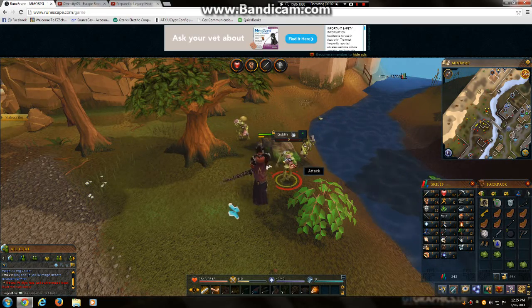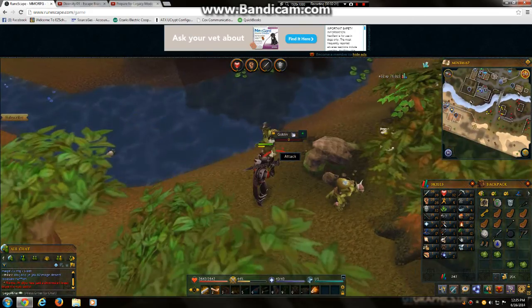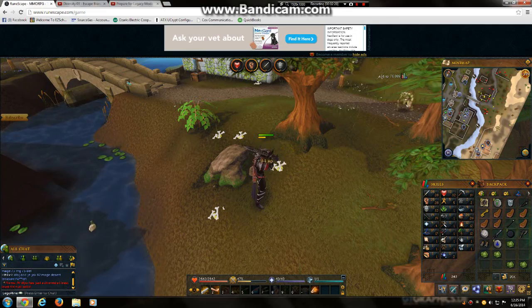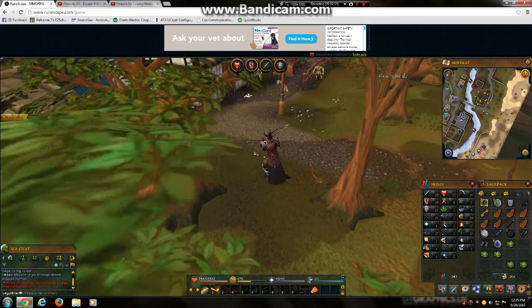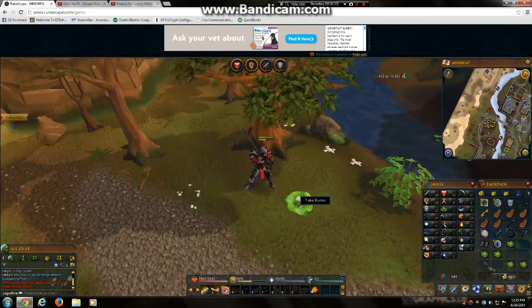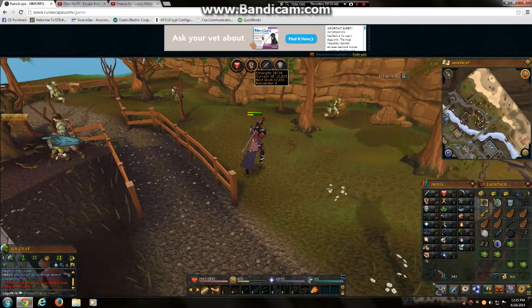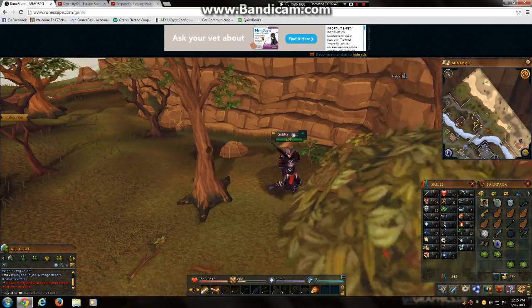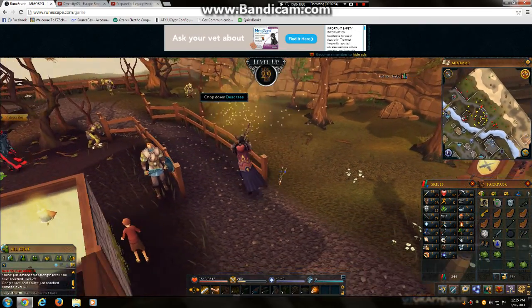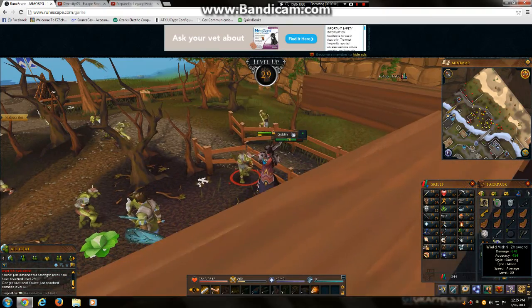See, it does 9 right there and then it just goes all the way to 91. I'm about to level up my strength to level 29. I'm over halfway on my constitution, strength, and defense. Most of the XP goes to your strength and defense, not really to your constitution. I just leveled up and I'm level 29. I wish that was my attack though, because I need to get to level 30 for my mithril two-hand sword.